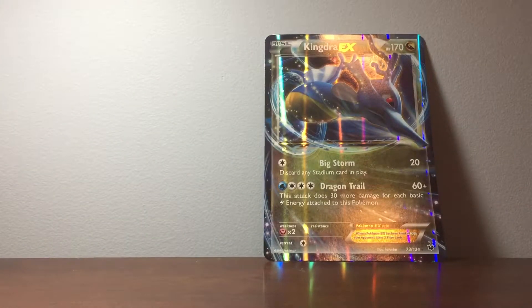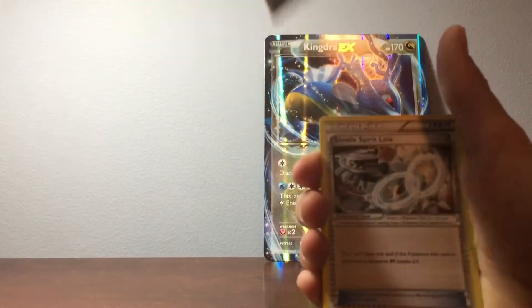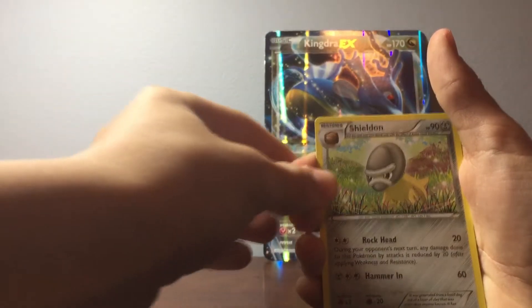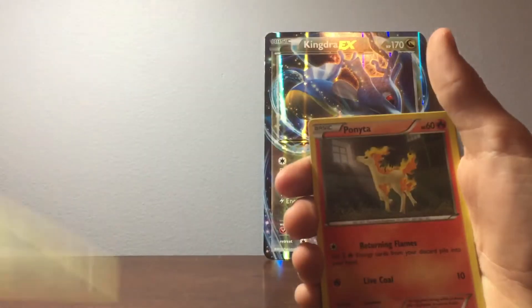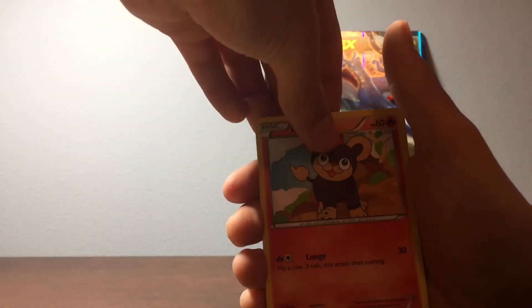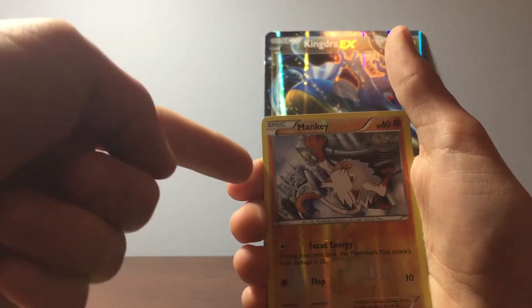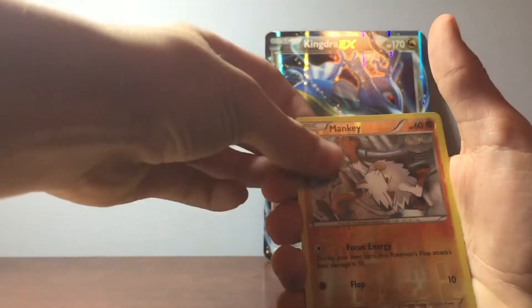Let's go ahead and open Steam Siege first because I find Steam Siege to be a set that's really hard to pull something from. I'm surprised there's not any Evolutions in this. So we have a Dewott, Steelix, Spirit Link, Shieldon, Dino, Ponyta, Meryl, Litleo, Rufflet. Rufflet is a really nice Pokemon — I thought this card was really cool. Look at the background, how cool that is. And Manky.